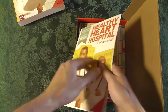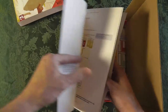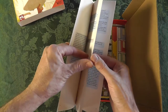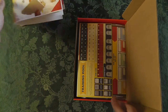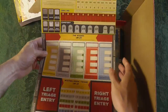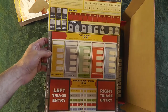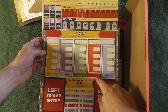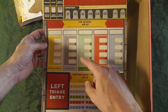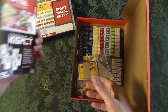All right, so we've got the rulebook — kind of stiff paper but it is color. A lot of blank spaces in here, but okay. And here's our board. There's a training pool, and different departments — if you have heart problems you're going in here. We've got Trauma Center, Internal Medicine, Psychiatric, and Infectious Disease. I'll have to do a full review to actually tell you what it's like to play.